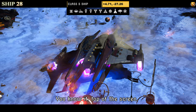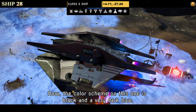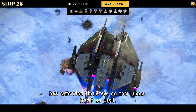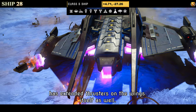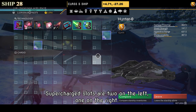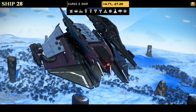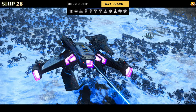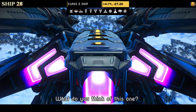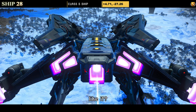Number twenty-eight is a Class S. The color scheme is black and very dark blue — a hauler style with a triple layer of wings and extended thrusters on the wings as well. Supercharged slots show two on the left and one on the right; you need to unlock the fourth from the space station. In flight it does look pretty nice once those extended parts twist out, giving it a nice shape.